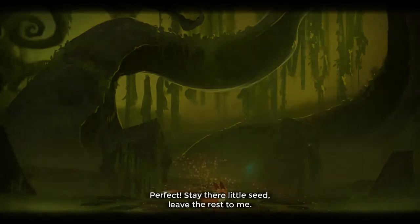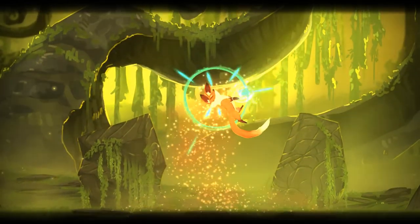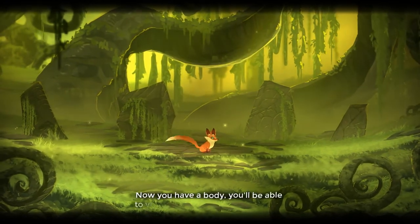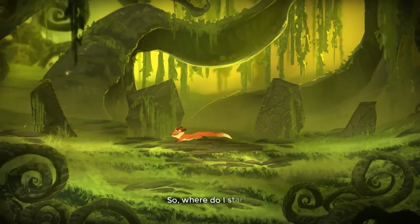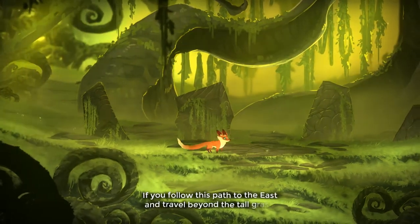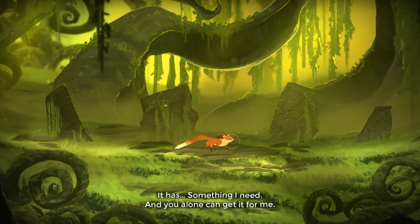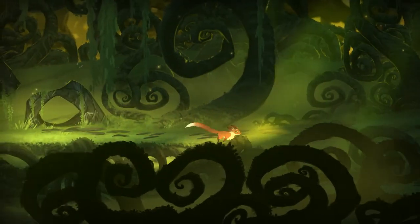'Stay there, little seed. Leave the rest to me.' So Gus is going to level up here, I guess. 'Now you have a body — you'll be able to visit at the end of the seasons.' We basically just planted a seed in Gus. 'You'll come to the edge of the woods. This is the domain of the Guardian of Winter.' The barks make sense now, and I can jump crazy high. Okay, so let's just keep going.